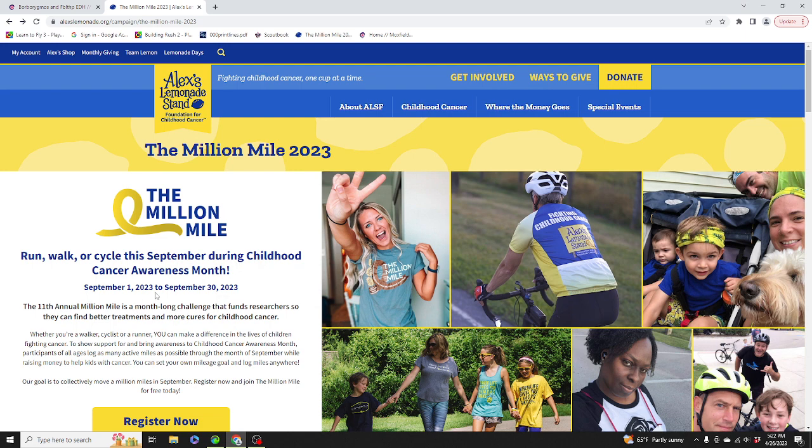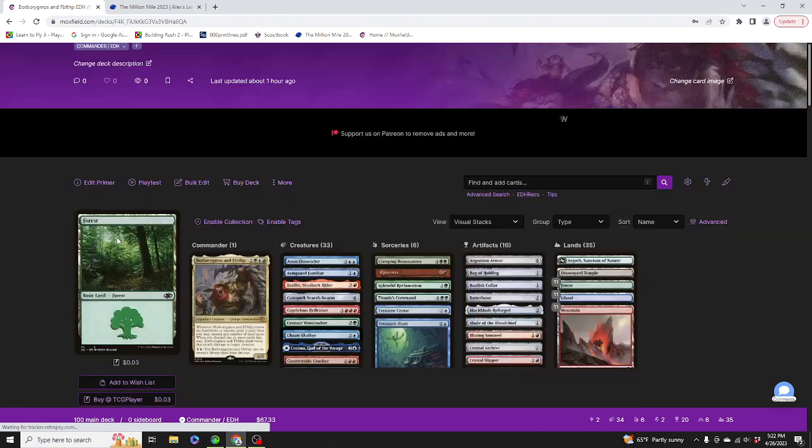Hello everyone, Colonel Spellhater here, back with another EDH guide. Before we get into today's video, I'd like to say please donate to ALSF to fight against childhood cancer one cup at a time. One dollar or $100 to make a donation and make a difference. So let's get straight into the video.